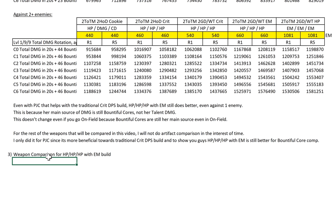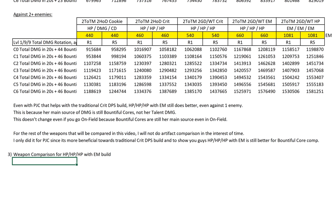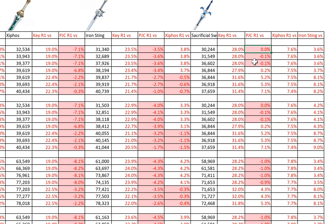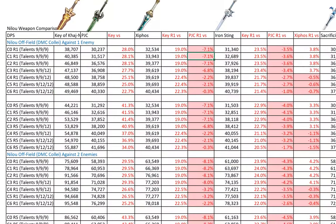Let's go straight into the weapon comparison now — I think that's what most folks are interested in. We are comparing her signature weapon, Key of Khaj-Nisut, PJC, Xiphos' Moonlight, Iron Sting, and Sacrificial Sword. I'll talk more about each weapon in individual sections. If you're sharp-eyed, you should notice that PJC is in a very bad position — even against the 4-star weapons, it's worse.